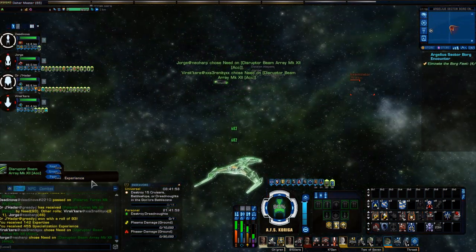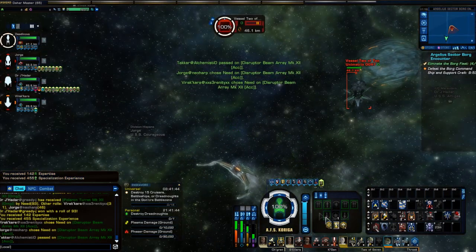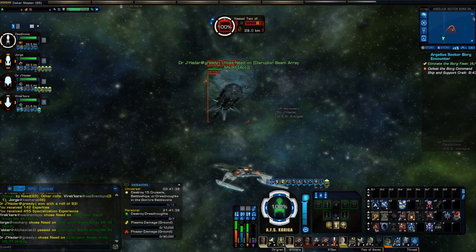Here comes the Dreadnaught — well, the Unimatrix. I don't know if that qualifies as a battleship, or a Dreadnaught, or a Juggernaut, or some jugger ship — it's one of those. Maybe it's like Halo: if you beat the game on Heroic, you get all the normal achievables. Who knows?